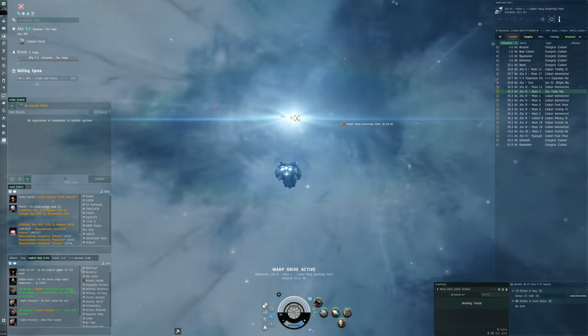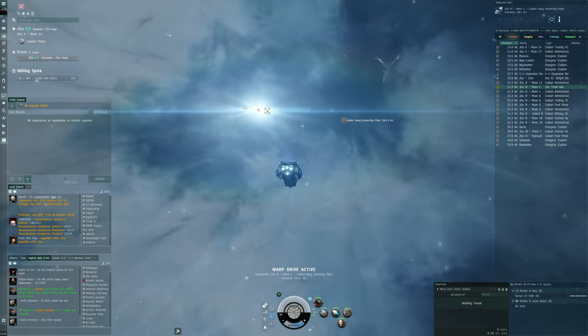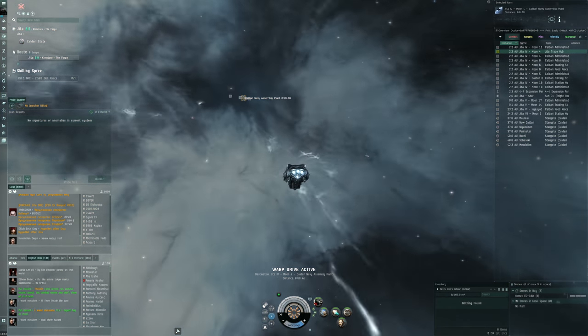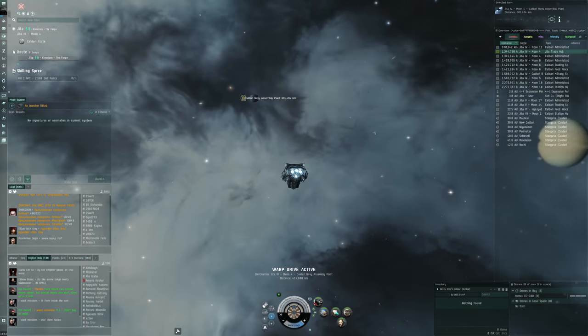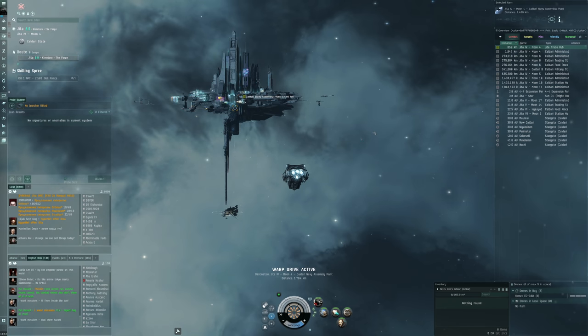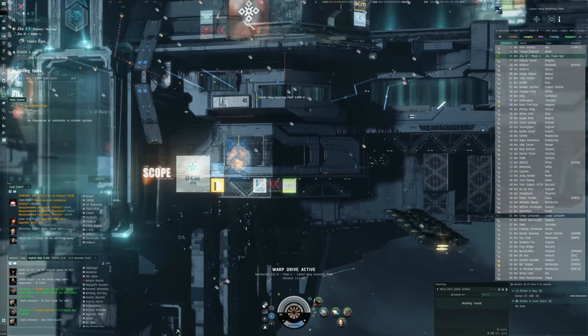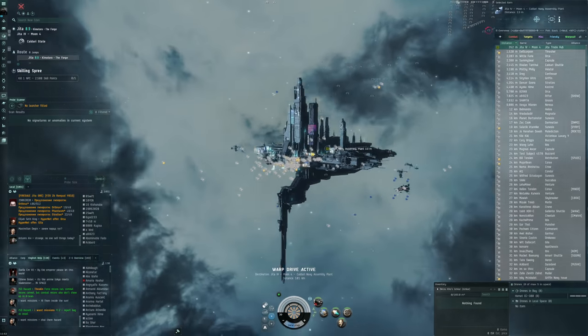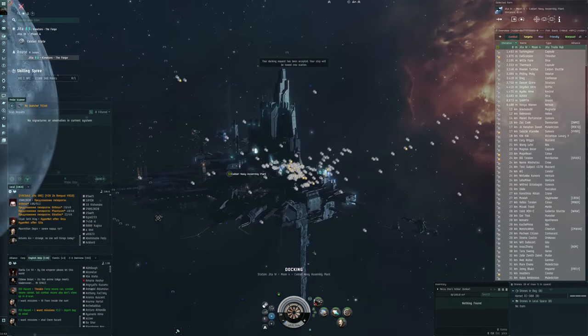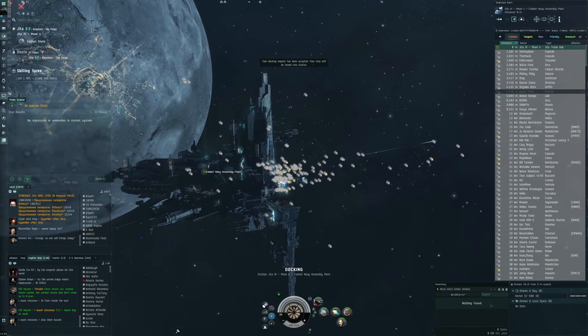Let's head to the Caldari Navy Assembly Plant and get a first look as we dock to the new station. I'm really curious to see what this is looking like, and also how undocking in Jita is going to work - potentially we could have more undocking points. There's a little bit of lag as we came in, but here is the Jita 4-4 station.